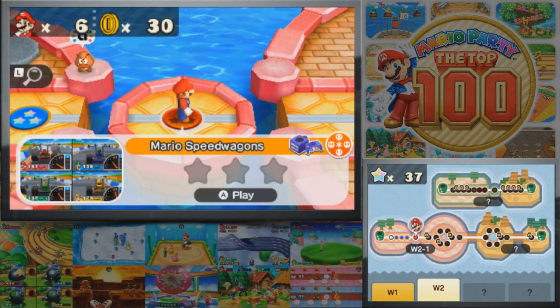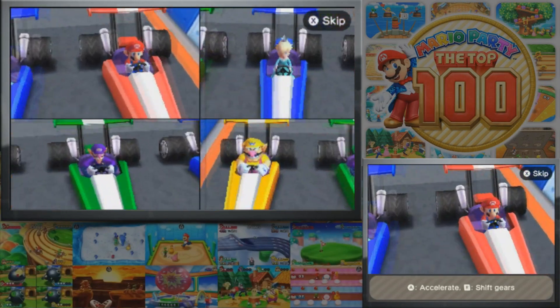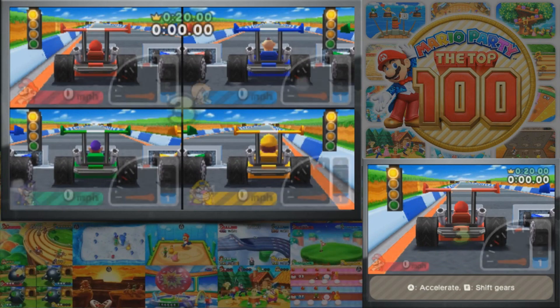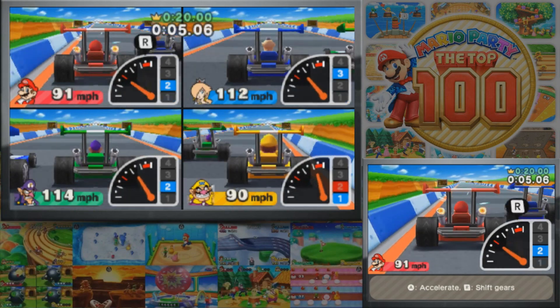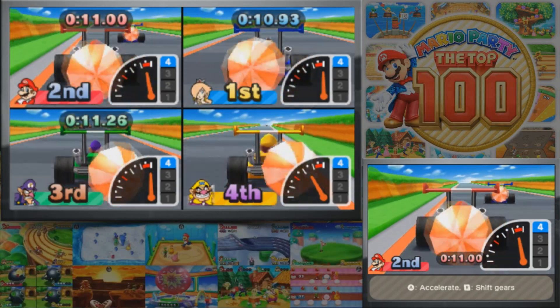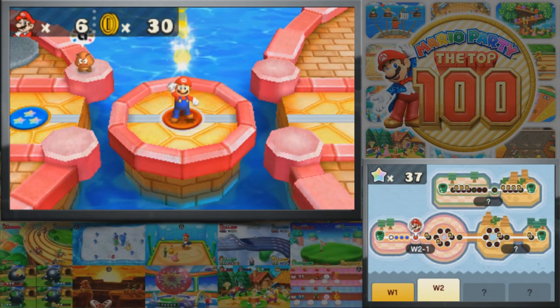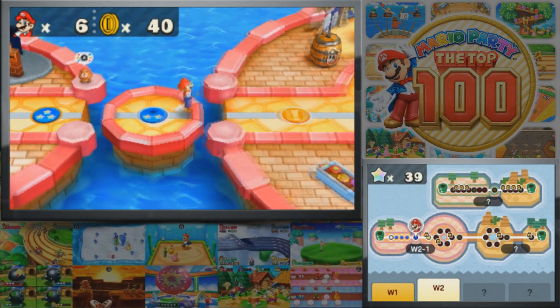Next we have Mario Speedwagons from Mario Party 4. You shift gears to accelerate and race to the goal — press A to accelerate and R to shift gears, but you need to shift at the right point. I got second place because I kind of blew out my engine at the very beginning. You don't need to come in first place necessarily, you just need to not come in last place. I do want to try that again though.